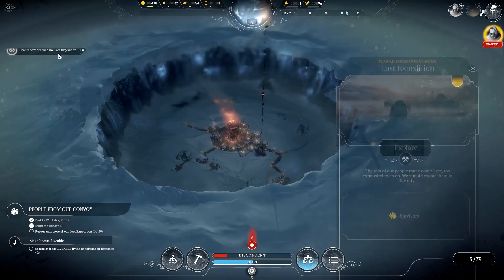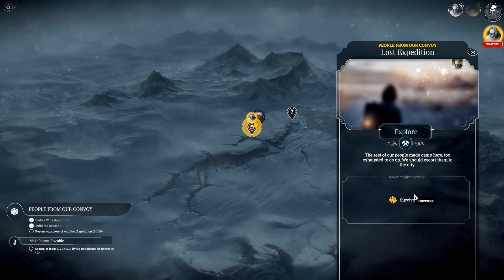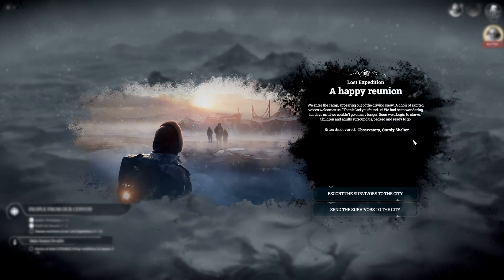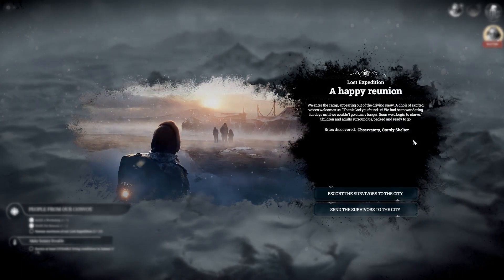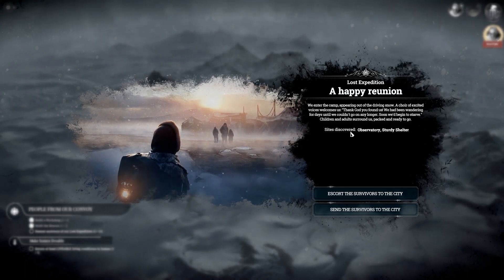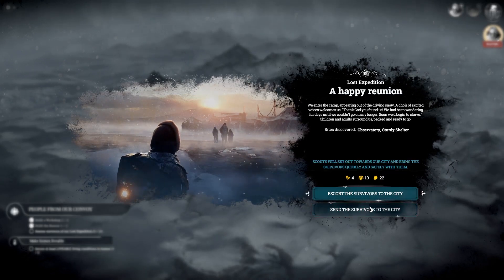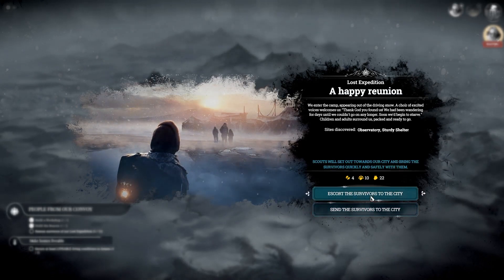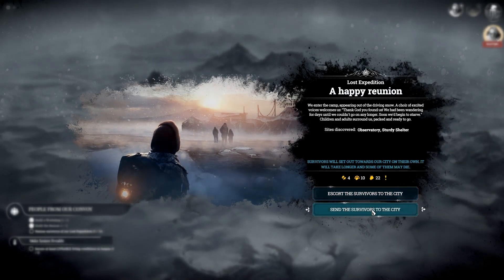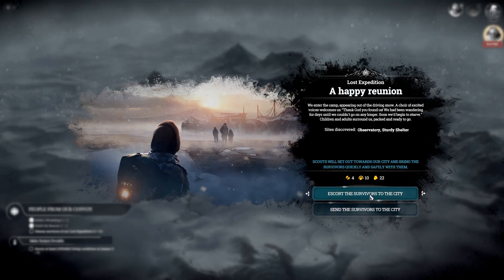Right, here we go. Scouts have reached the lost expedition. The rest of our people made camp here, too exhausted to go on - we should escort them to the city. A happy reunion! We enter the camp, appearing out of the driving snow. A choir of excited voices welcome us. 'Thank god you've found us. We've been wandering for days until we couldn't go on much longer.' Children and adults around us, packed and ready to go. Sites discovered: Observatory and sturdy shelter. So we could either escort the survivors to the city, or send the survivors to the city on their own. I'm going to escort them. I'm going to go safe.